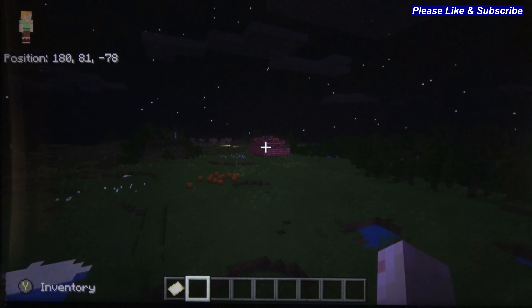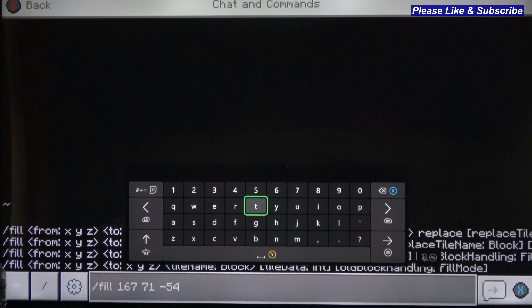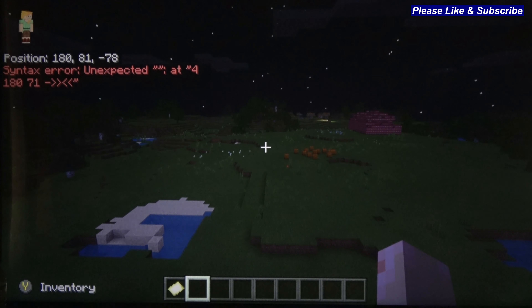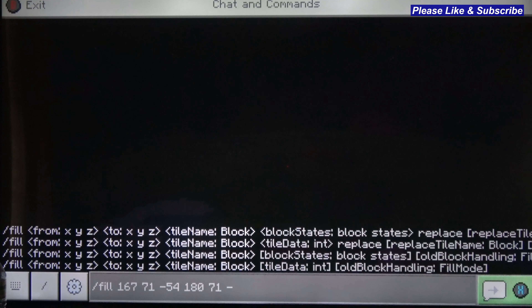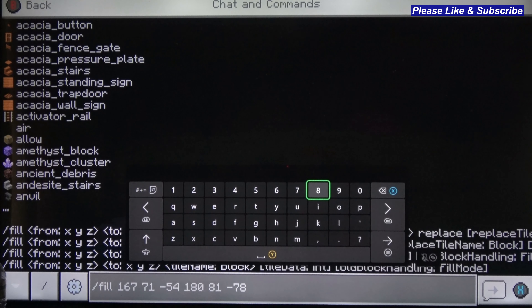I already did an example over there because I wasn't sure exactly how to do this, so I had to do it myself to make sure it worked. We're going to type in 180, 81, minus 78. Then the last command you have to put in is what you're filling in, so we're going to do TNT.